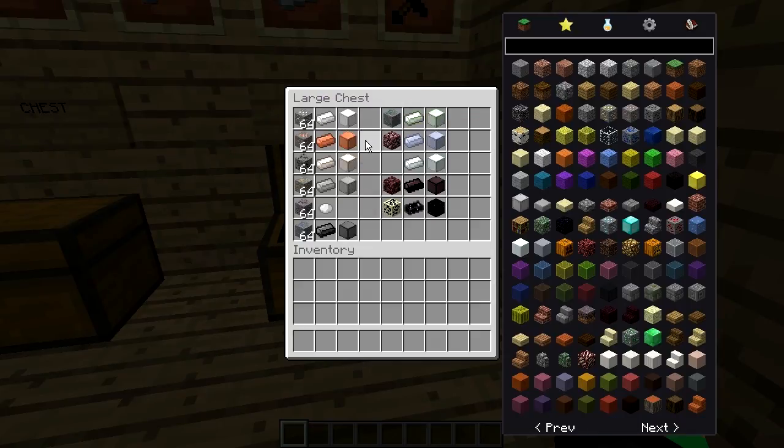I'm going to name off all the ores and their ingots and blocks. Some of them do not have ingots and some of them don't have blocks. First we have Silver, Copper, Tin, Zinc, Mercury, Lead, Nickel, Cold Iron, Mithril, Adamantine, and Star Steel.